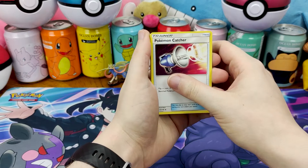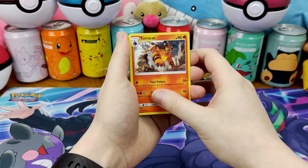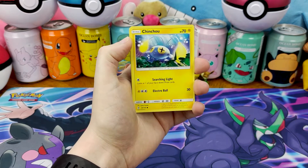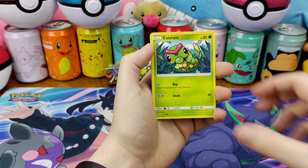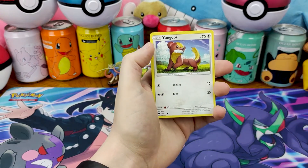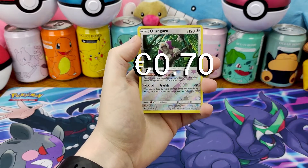We have the Pokémon Catcher, Metapod, Torracat — I just know Incineroar, nobody remembers the other evolutions — Chinchilla, Makuhita, Caterpie, Paras, Yangoose, our reverse, Alolan Grimer.